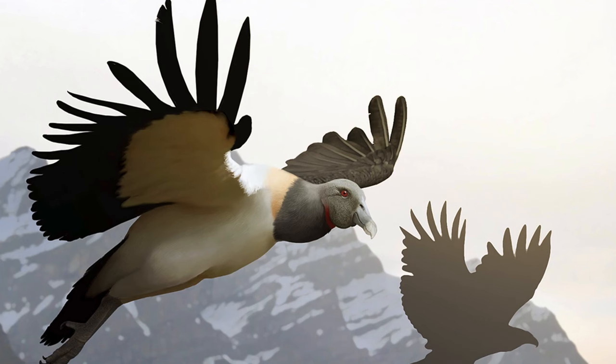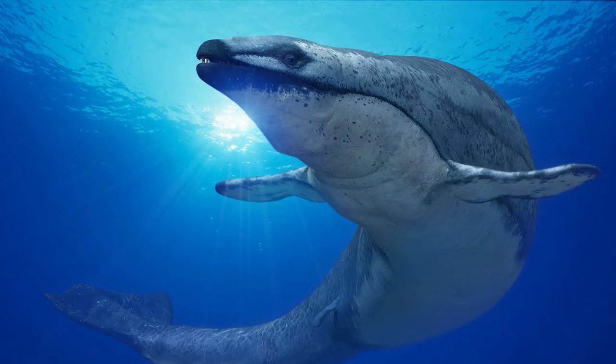In the aviary slot, we have Argentavis, a giant relative of condors and vultures. I'm pretty sure the primary introduction for this species was through Ark. This species would make a great addition as a feathered fury in the skies of your aviaries. For the lagoon slot, I've chosen Basilosaurus, a prehistoric whale from the Eocene era that dominated the Tethys Sea before it dried up and became the Sahara Desert.